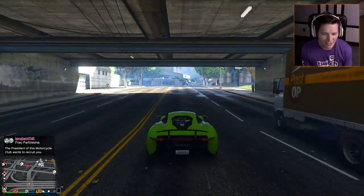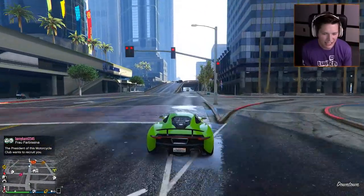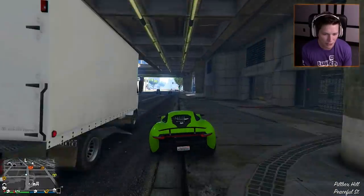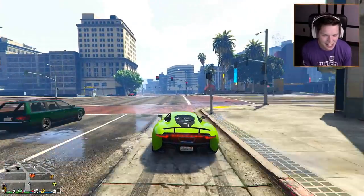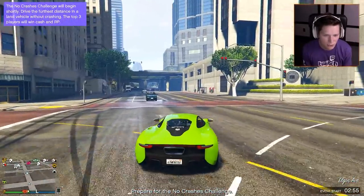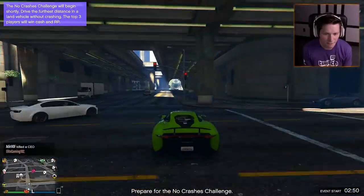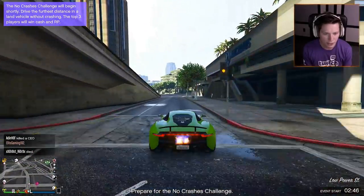It doesn't have that high supercar whine. It's got that deep sound — like kind of just getting over a sickness, got a little bit of phlegm in your throat. It sounds pretty good though. It's fast, and you can see it's got that retractable wing — it starts off down, and then when you get up to speed it pops up, which is pretty sick. I'm not trying to get this thing blown up out in the street, so we're going to head back to the garage.